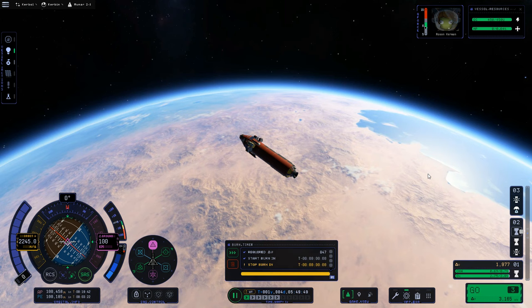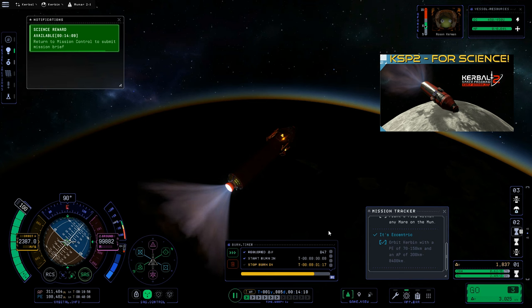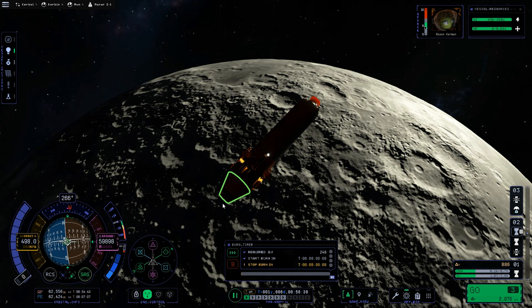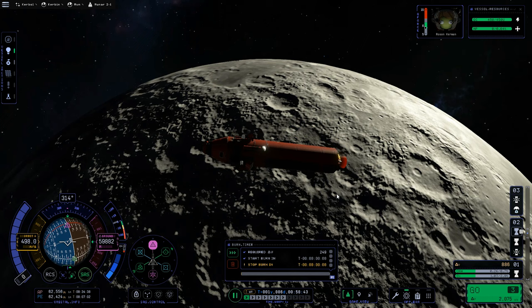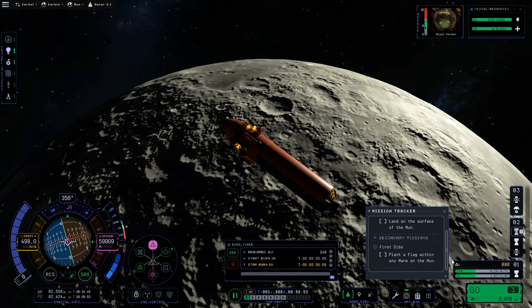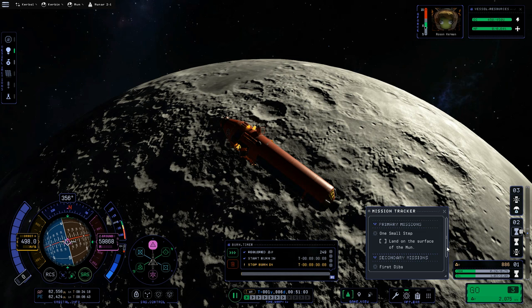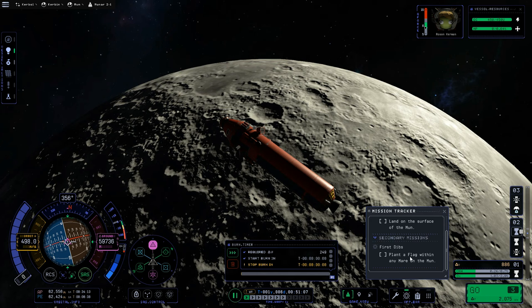I've already covered how to get to the moon in a previous episode, so I'm going to cut to being in orbit about the moon. We've just completed our orbital insertion. The 'It's Eccentric' contract has been cleared off. I popped back to mission control and there were no new contracts. All we need to do now is land on the surface and grab the 'First Dibs' contract to plant a flag in any mare.